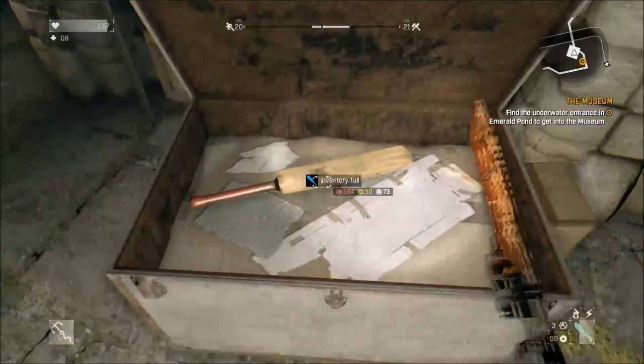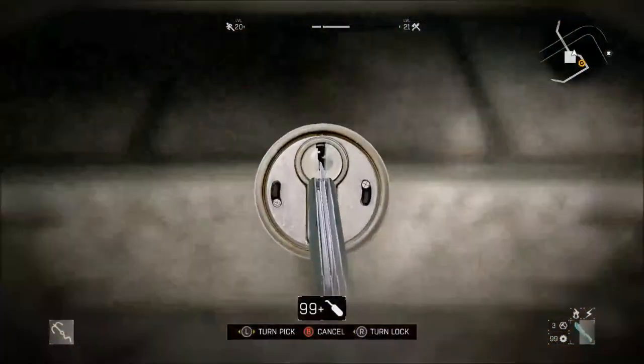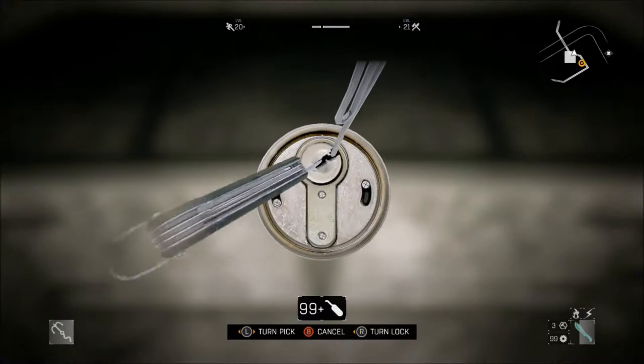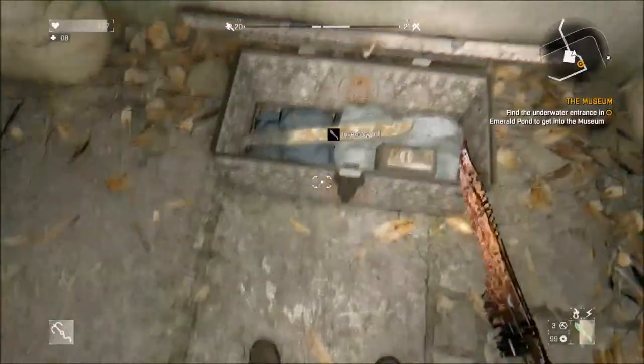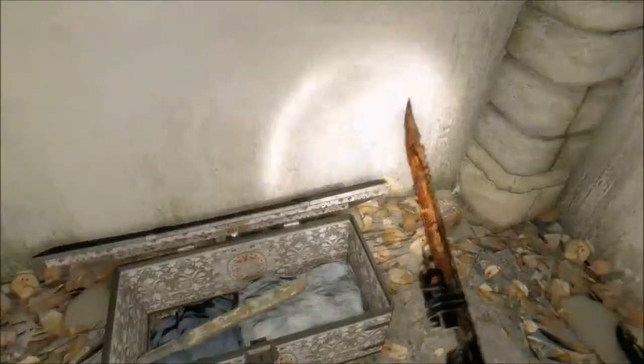Toolbox is worth a lot of money. I don't really need that right now — we'll hold off before I pick it up. I need to sort through my inventory. Ow! It's a pain. 510. Not bad.